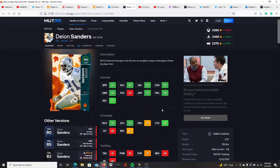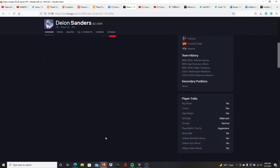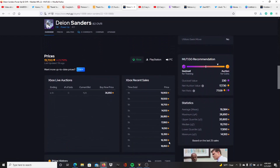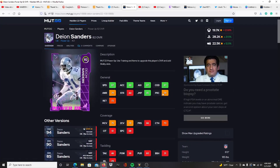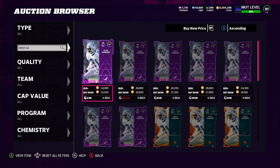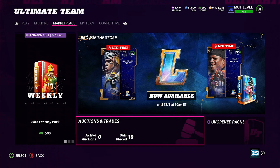You know it's true because if you look at the power up here — the 82 overall power up — checking the price history you'll see it's been selling for 18, 18, 26, 19, 19, and one just sold for 25. So you can actually get this set off for 296,000 coins. You get back the 7,500 training, you take your coins, take the training, and ride off into the sunset.